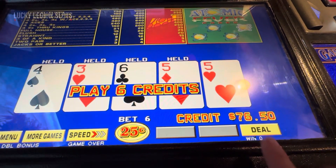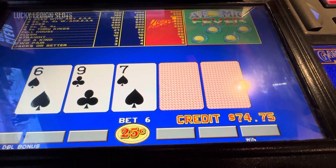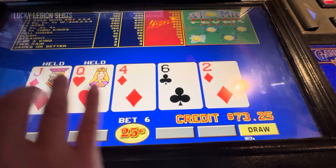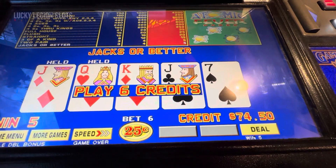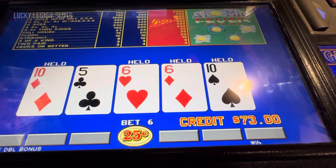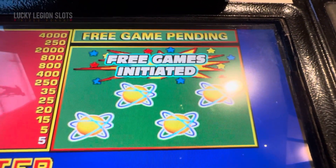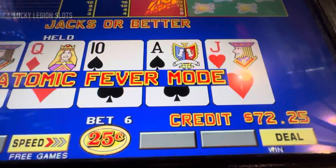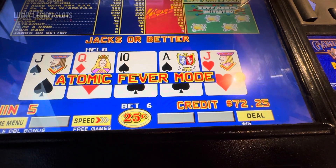We're about a fourth of our bankroll down. If that doesn't activate in 50 more credits, we're out of here and going to try that other one — the dice one. Oh, we finally got it! Anyways, we got the free bonus — we got 10 free spins!